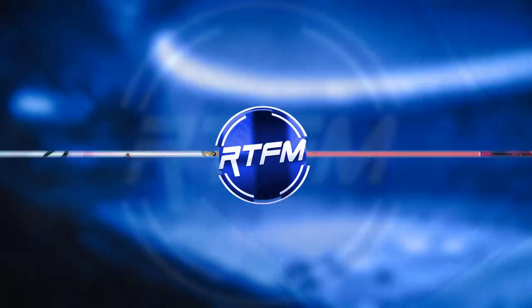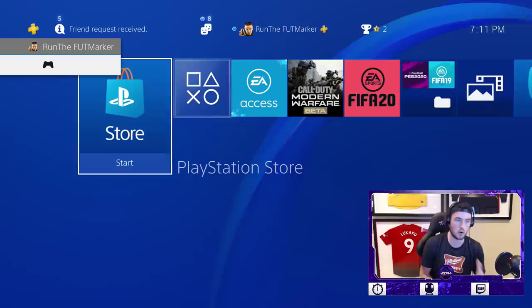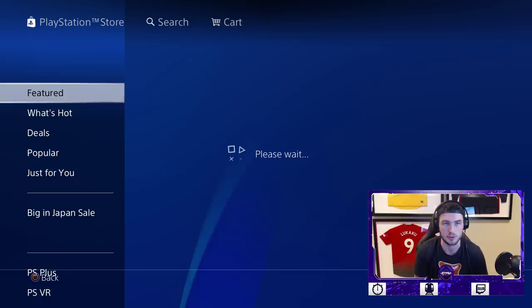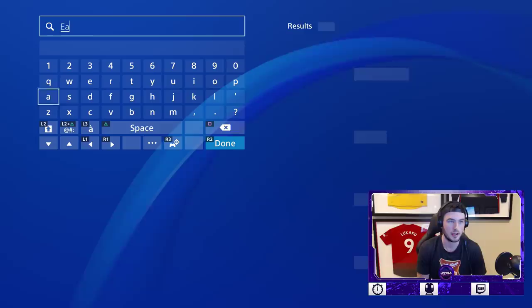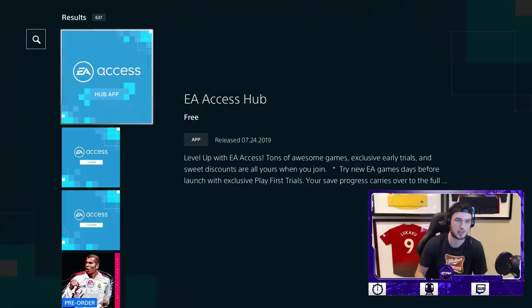What you guys are going to want to do is go on to your console — if you're planning on doing this — go on to whatever store and download the EA Access hub. Make sure you guys have this thing downloaded because you're not going to have to do all this stuff on Thursday or Wednesday or whenever this drops. Nick, is there a way to preload it? No, there's no way at the moment to preload it. So go on to the store on the PlayStation, go in and download the EA Access hub. It's a very small file.